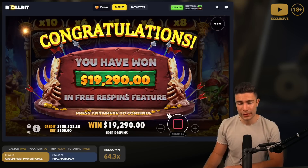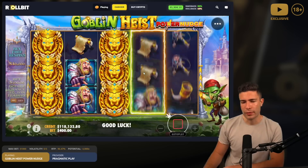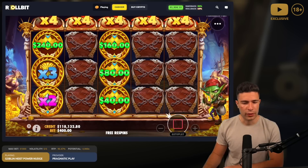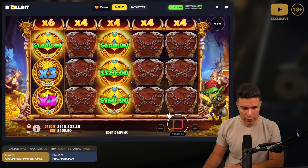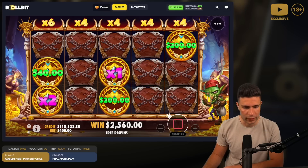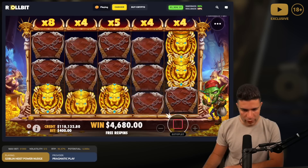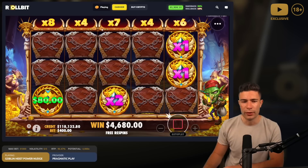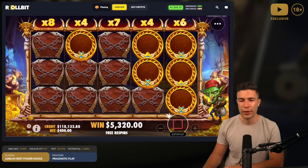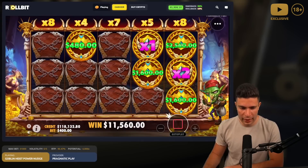That's a 10,710 loss - three buys in a row just ripping us. We started with 200k and we're down 82k on the video. Let's see what happens on this 40k buy. That's really nice - 3x to everything is a super strong start, meaning whatever we land is getting minimum x4. Give us more of these - nice, there's one above it. This is feeling good - the best buy so far this video. No blues though. Come on, give us these on reels two and four. Nice, landed both - I didn't expect that. There's the gold thingies above - that's good.